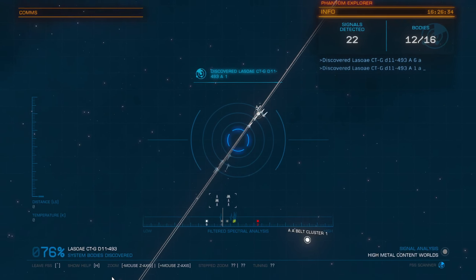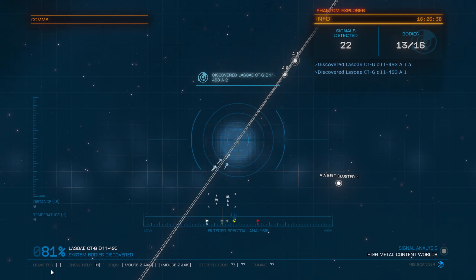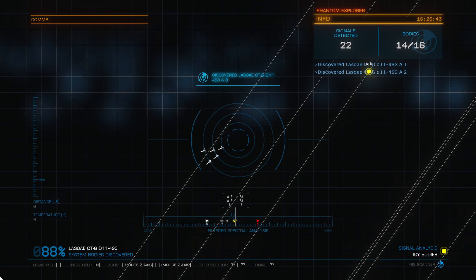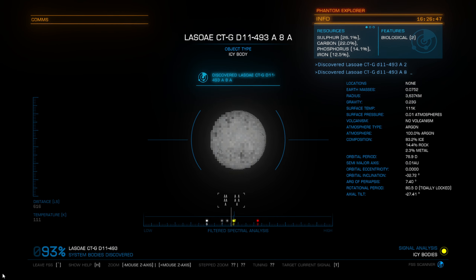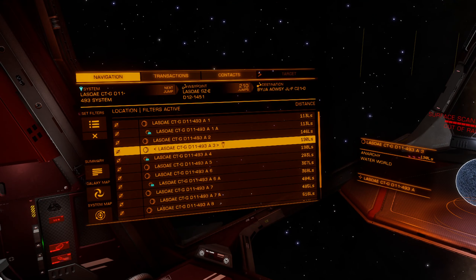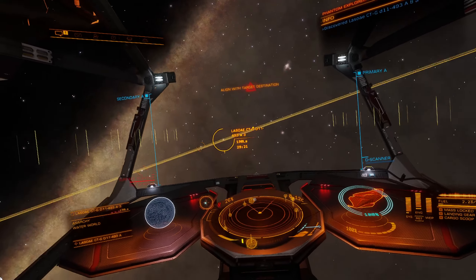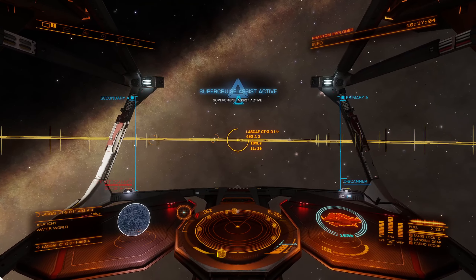Sometimes we'll have episodes where we find one or two — a single planet that has some biology on it. I'm not a big fan of boom or bust situations — I like consistency wherever possible. Well, that's where we'll be landing then. Let's go ahead and head over to scan this water world, and I will be putting cuts in to save some time because we've got to go scan some biology after this.